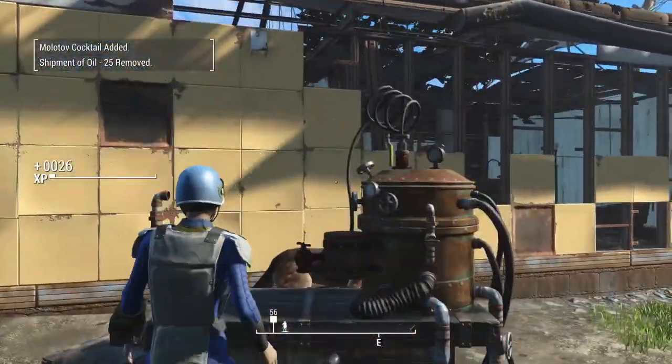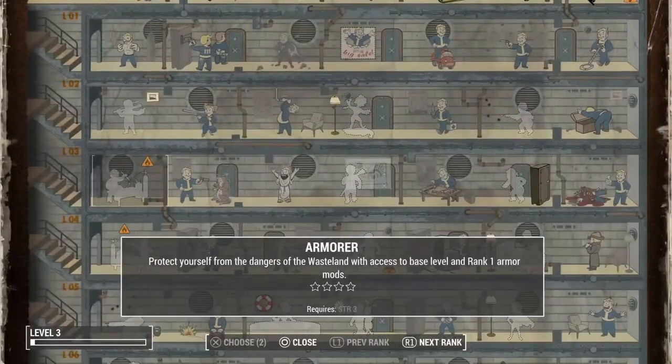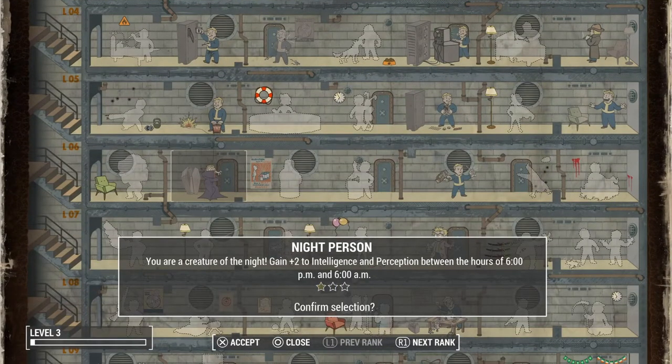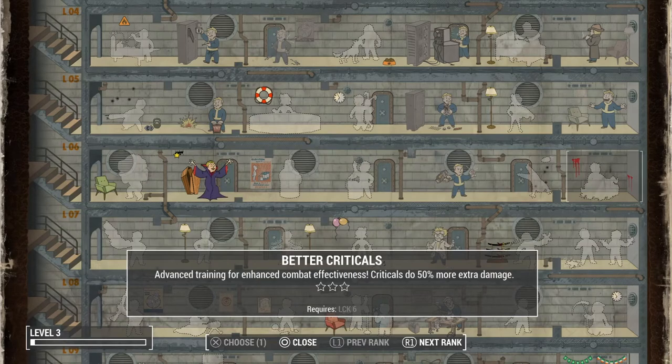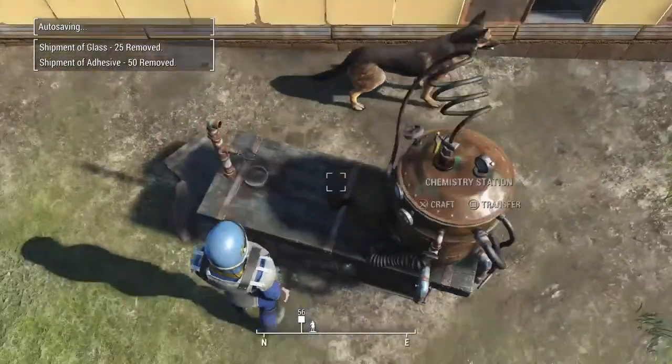Now we're going to want to put our points on Night Person and Idiot Savant. Once you level up a couple more times, go ahead and put one more on each of those, and you'll get the max experience.